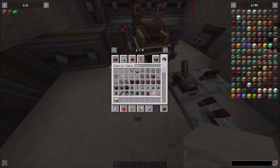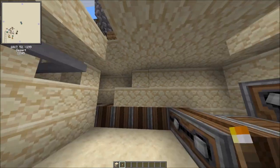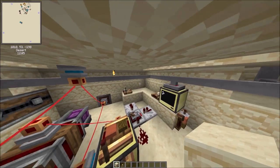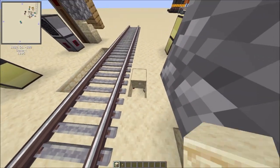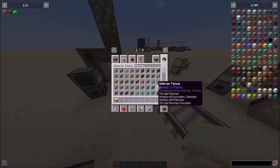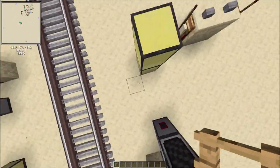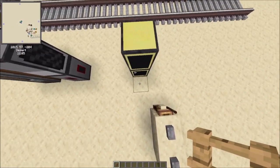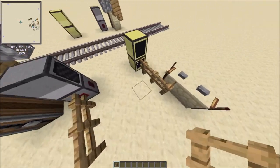I'd like to add some torches in here just to prevent mob spawning — to be honest I'm not even sure if it prevents lag, but I'd like to think it does. And that's literally the entire crossing done. It's way simpler than you'd think it would be. I'm not going to time-lapse the finishing touches, it's going to go really quickly.